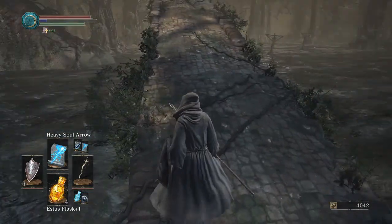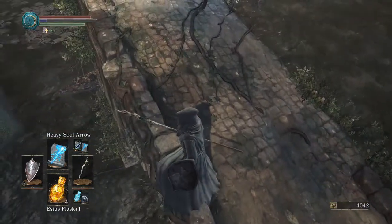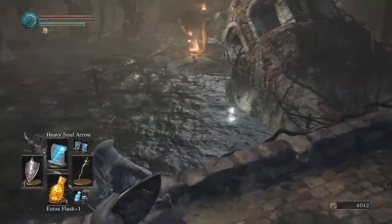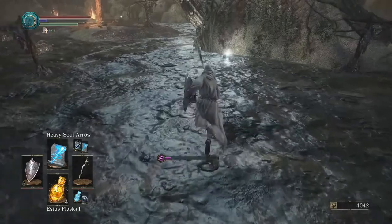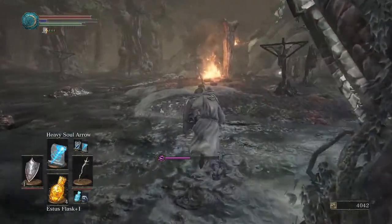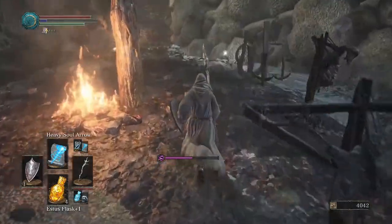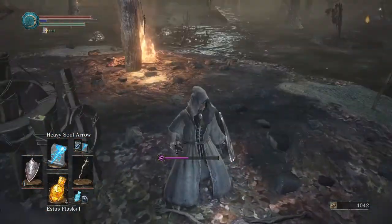I'm gonna go from here to there — can I stand on that, I wonder? I don't think I can, actually. I want that item though, so here goes. That's the shard — nice. Get on up and out of that junk. Titanite shard. At least these slime things aren't too hard to get away from.